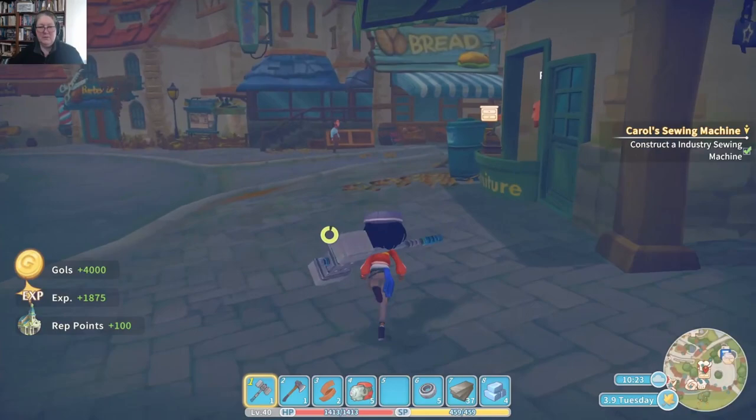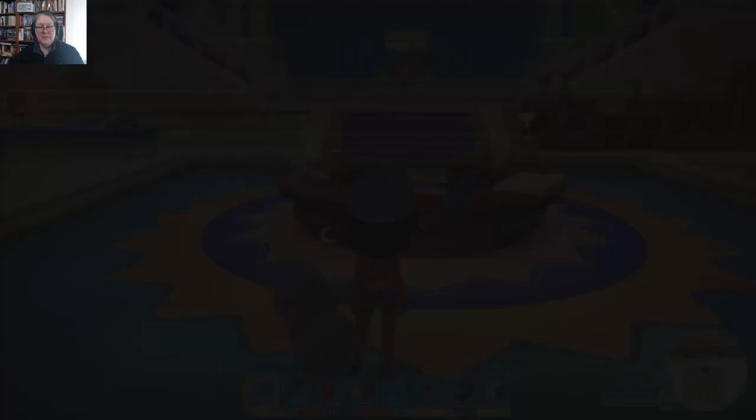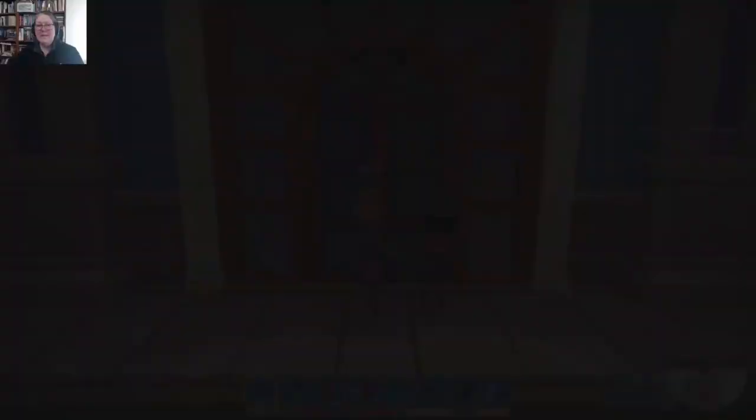We have not got our commerce commission for the day — let's go and grab that. We cannot miss it otherwise we won't be able to continue growing our reputation, and all the advantage we get from the commissions will be lost. What did Higgins leave us? Linen rugs — that's 100 rep points and 984 gold. Three waterproof cloth — I've got that in the bag. We'll go grab that right now and get to hear Alice's voice with the new update.